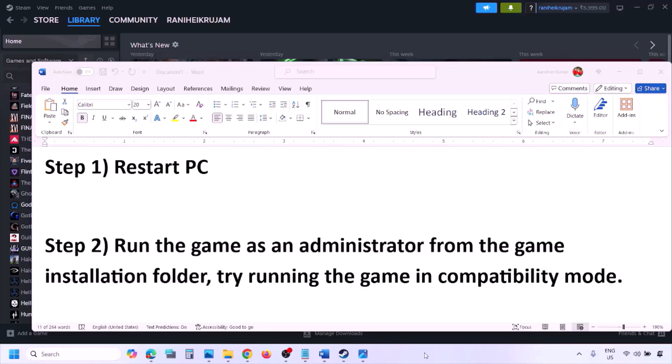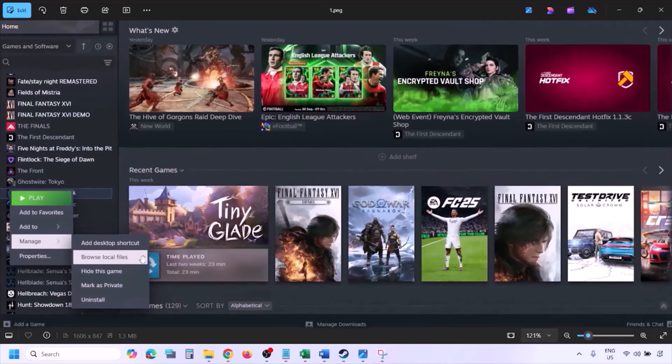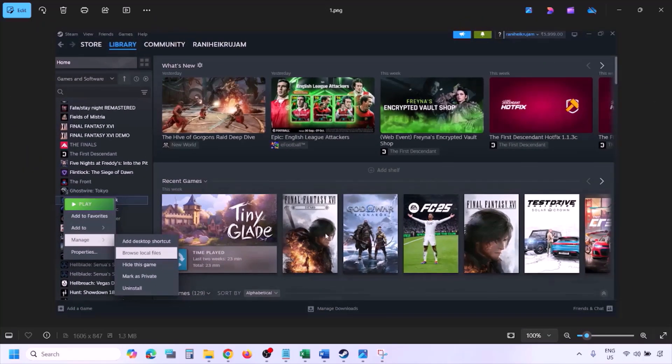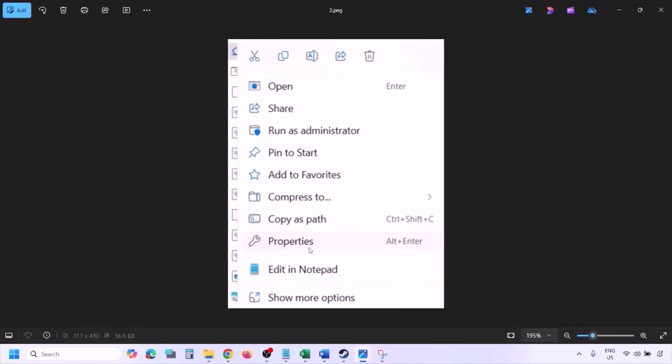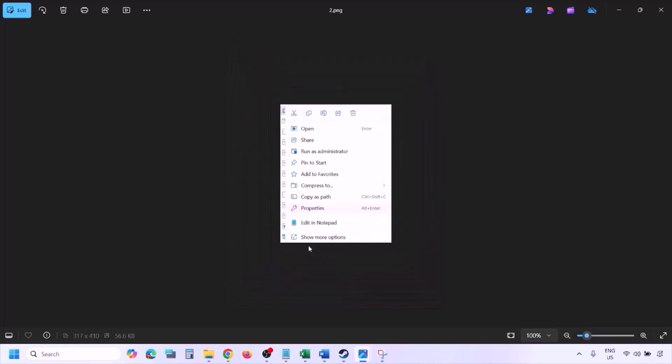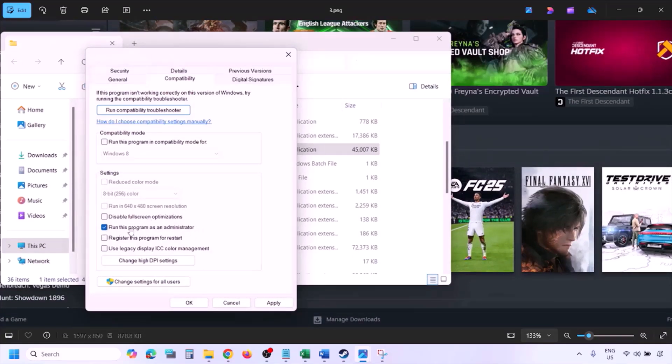To run the game as administrator, go to Steam library, find the game, right-click and select Manage, then click Browse Local Files. Once in the game installation folder, right-click the game EXE file and select Properties. Go to the Compatibility tab, check the box that says 'Run this program as an administrator,' then hit Apply and click OK.